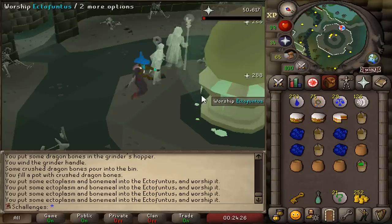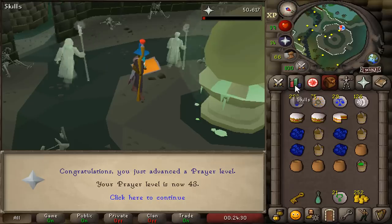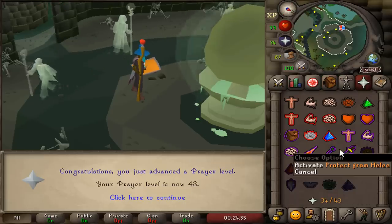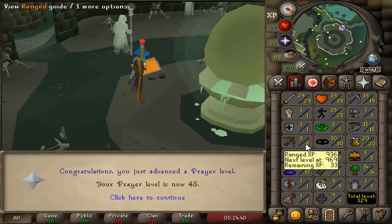This may be the last time we use the ectofunctus — you guys might just tell me to never use it again and go to the wilderness altar. But 43 prayer has been achieved, we can now use protect from melee and do more risky content. Before we do that, let's get our range up and do a few quests.